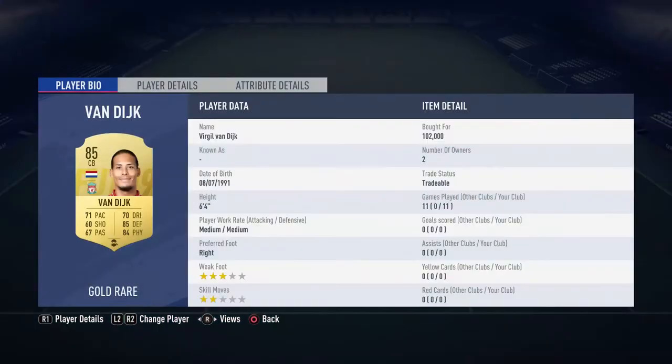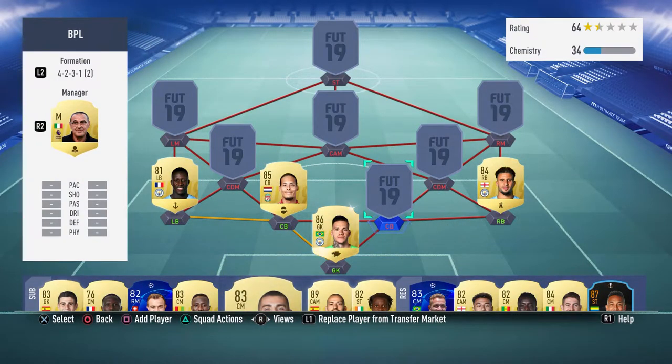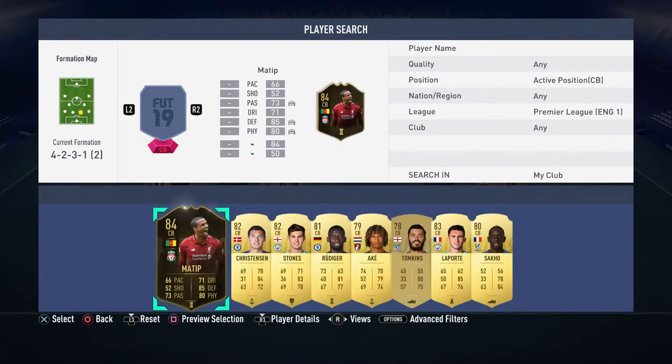The first center back is Virgil van Dijk — very expensive at 102k. Medium/medium work rates, good pace for a center back at 71, quality defending and physical. His dribbling and passing are solid for a defender too. This card is phenomenal — really strong in tackles and on the ball, playing out well. Good dribbling for a defender is key because in this game you can get caught out.